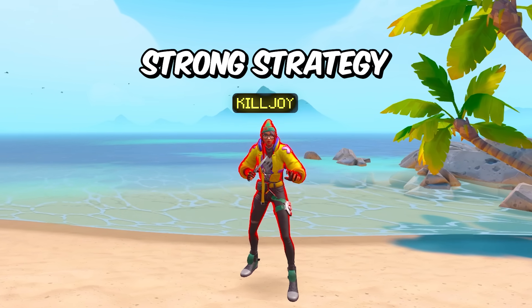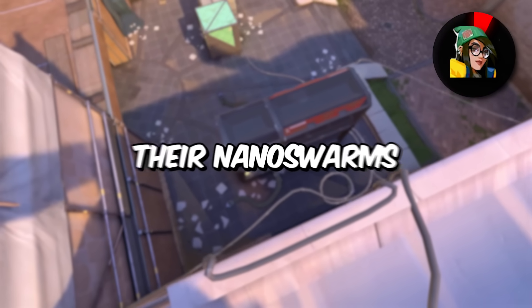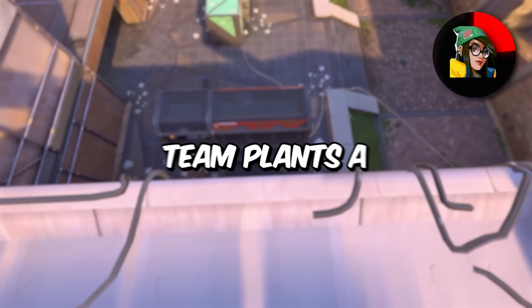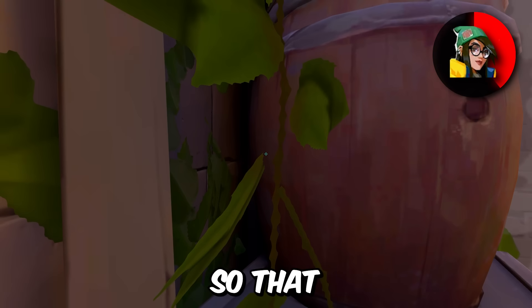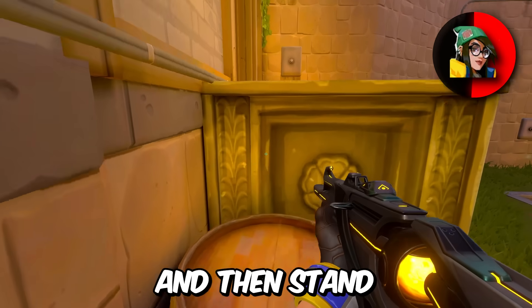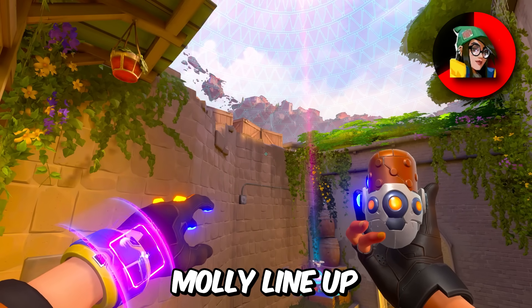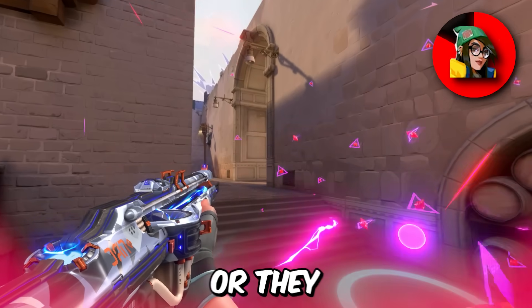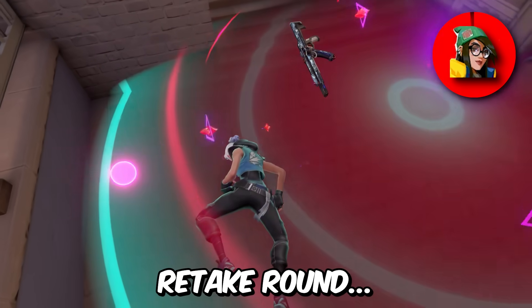We got Killjoy, and a really strong strategy that not many people use is playing retake on a site but saving their nano swarms to combo with their ultimate. For example, if the enemy team plants A on Ascent, you could drop your Killjoy ultimate in tree so that the only area they could avoid it is wine, then stand in tree and throw a Molly lineup that lands in wine — making anyone in wine a free frag or getting them detained for a pretty easy retake round.